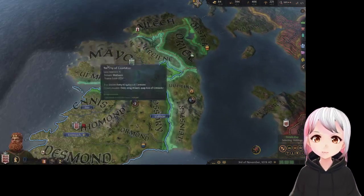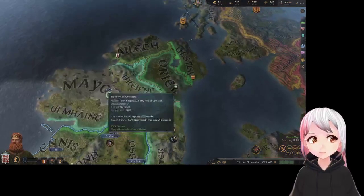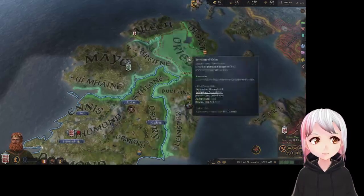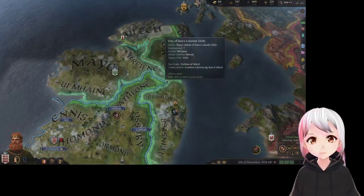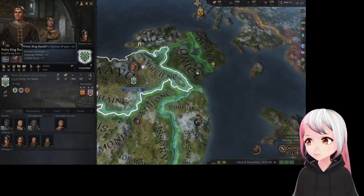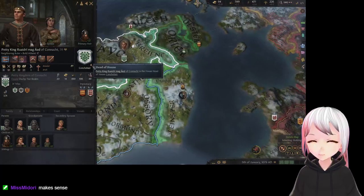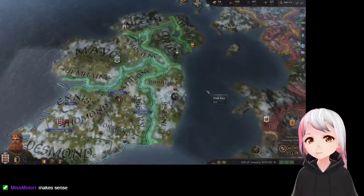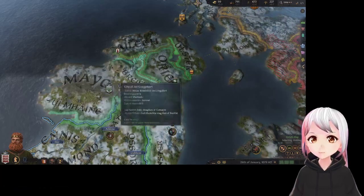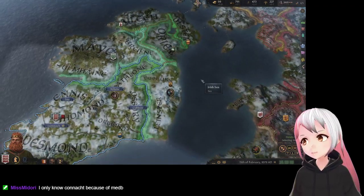I'm marrying my second son off to an alliance with Conacht. Conacht is the only other real power in Ireland at this point. Having an alliance with them means we can basically split Ireland between us — they'll also act as a shield against threats from the north. After I get the Kingdom of Ireland, they have a pretty good opinion of me, so they may agree to become a vassal voluntarily. He already owns his territory, so there's no real harm in offering him the benefits of being part of a united Ireland.